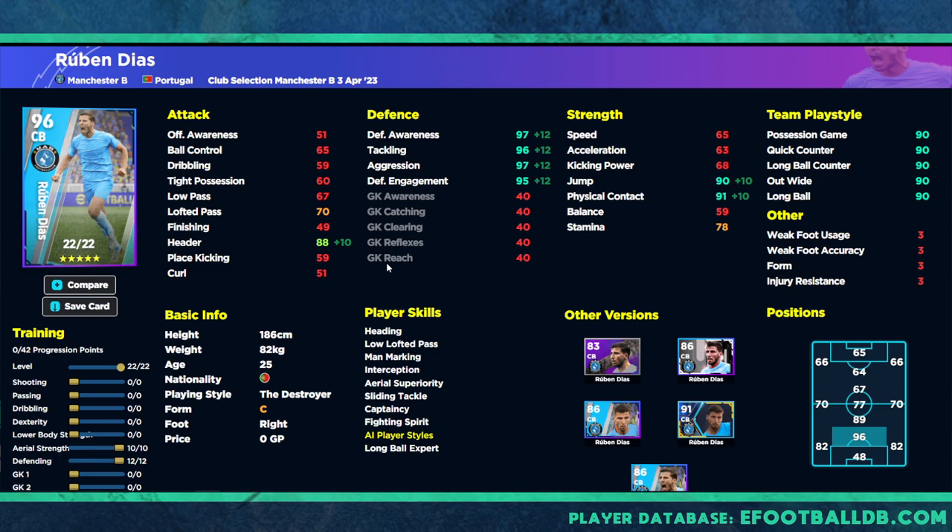With this build, he becomes the ultimate defender: 97 defensive awareness and aggression, 96 tackling, and 95 defensive engagement. With a form arrow fully up, you're looking at 99 defensive awareness, 98 to 99 tackling, and 97 to 98 defensive engagement — which is just insane. On top of that, jumping and physical contact are both in the 90s, plus 88 heading with the heading player skill as well.